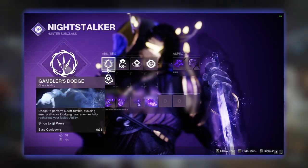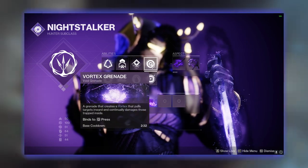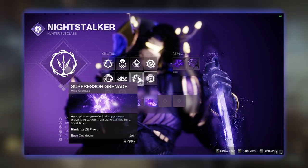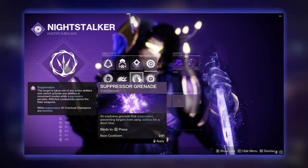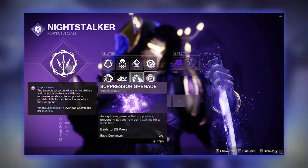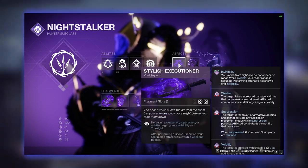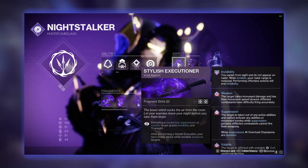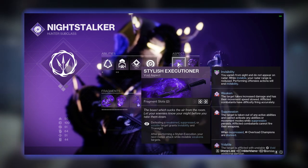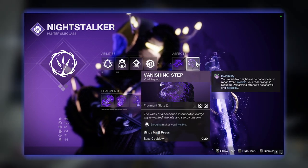Ability-wise we are using Gambler's Dodge just to get our melee back whenever we dodge, then we are using Vortex Grenades. If you are using Collective Obligation you might want to use Suppression Grenades, that way you can have all three types of debuffs on your weapon. Aspect-wise we are using Stylish Executioner, which is the bread and butter of this build and makes you invisible whenever you defeat a weakened, suppressed, or volatile target. Next up we have Vanishing Step, which simply makes you invisible whenever you dodge.